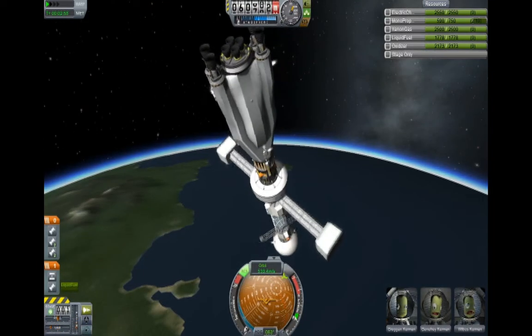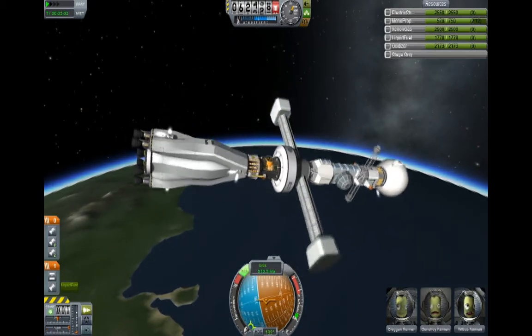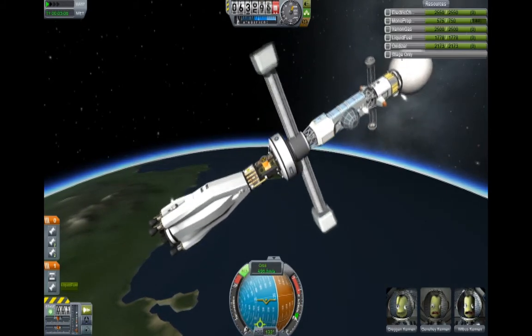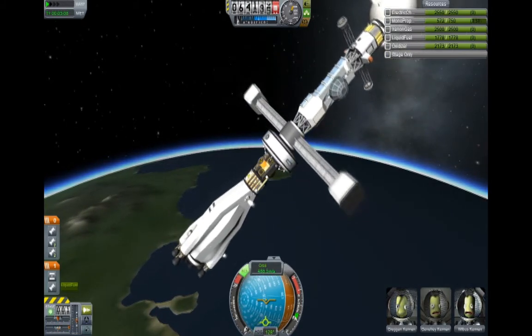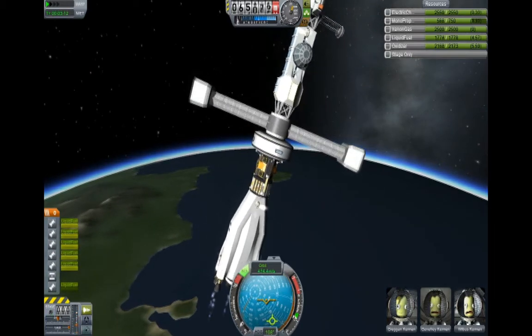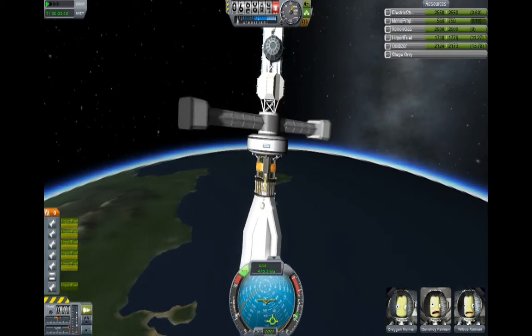I've been trying to retool my gameplay so that I'm thinking about bringing people home, whereas as I've been playing this game, I just kind of drop on planets. Anyway, that kind of got messed up, but it looks like I might be able to fix it. It's kind of back on track. That was truly an Apollo 13 moment.